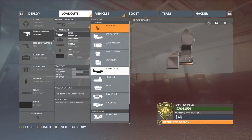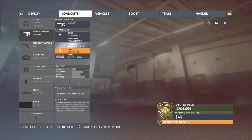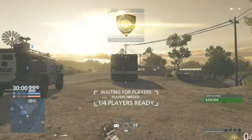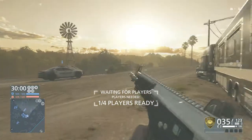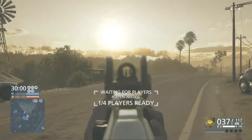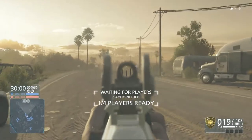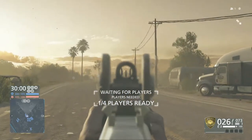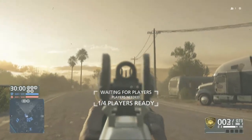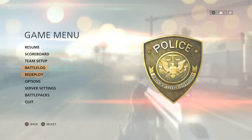We're going to take all the attachments off and check out what it looks like bare, and then start slapping on attachments. The gun looks pretty good — it has closed circle iron sights, so not really that hard to use. It has a nice quick reload, and with 41 bullets in the chamber it definitely helps. It has very little kickback by itself.